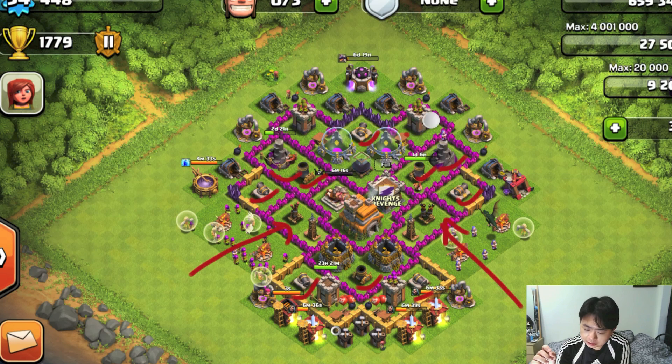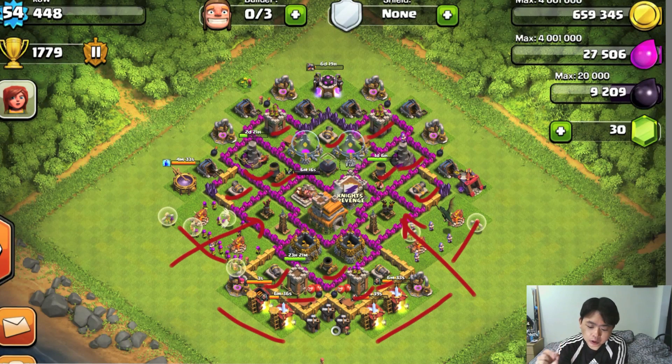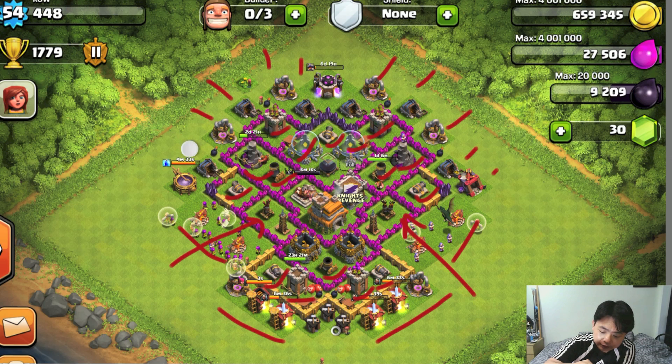The archer towers are not very balanced — two at the top and two at the bottom — when they should be in a square positioning for equal distance coverage. The gold storage and elixir storage are slightly on the outside, making them hard to defend. Also, the elixir collectors and gold mines are side by side, so try to place a non-resource building in between them so that goblins have to run a longer distance.